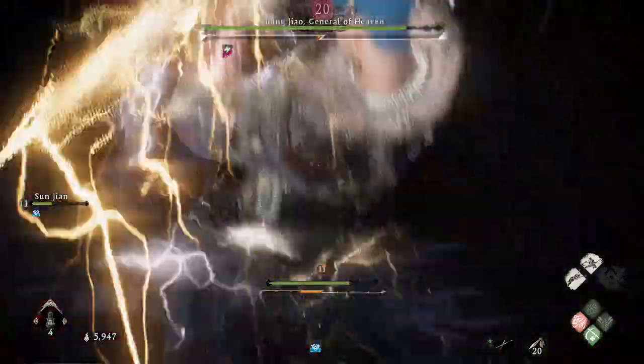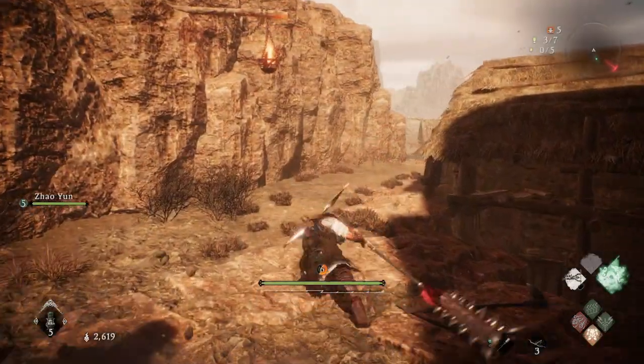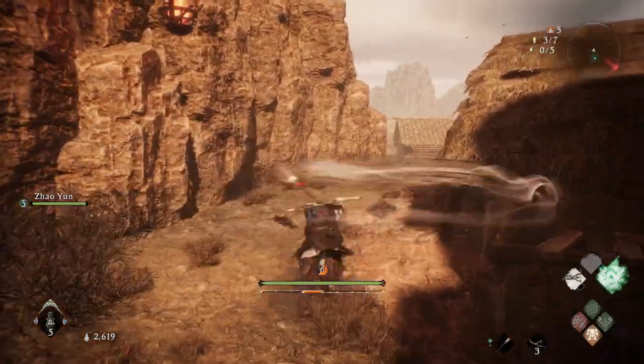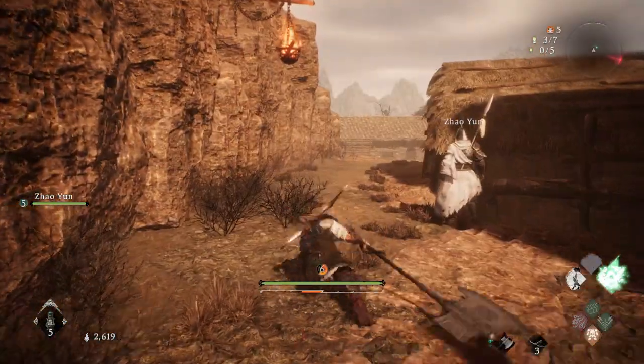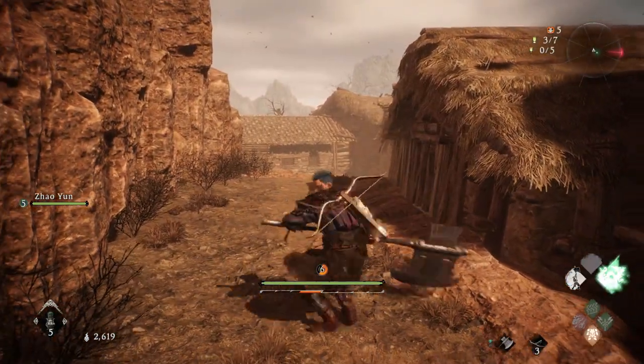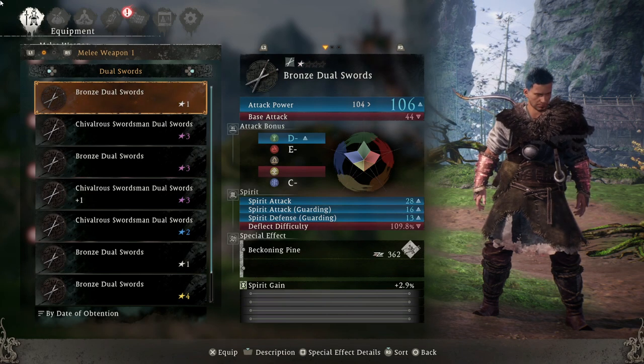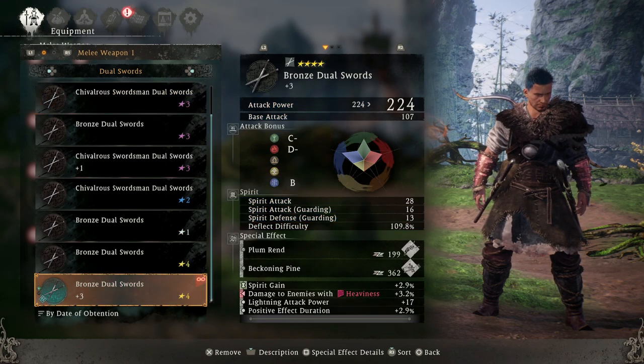What we can do is compare some specifics to one another. For example, the hammers and poleaxes have a very similar moveset, so we can compare the two. Today we're going to take a look at the ones I'm most interested in, compare them, and come to the conclusion of which I think is best overall.